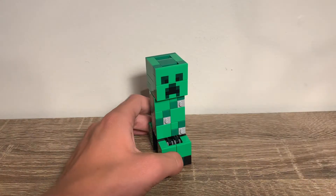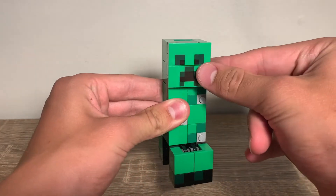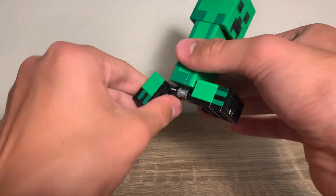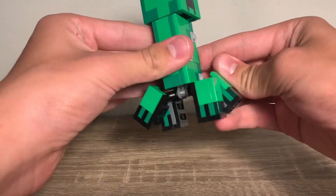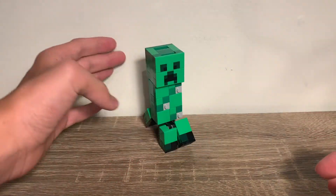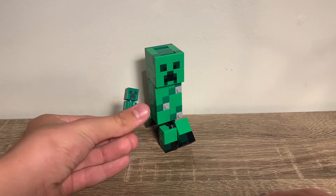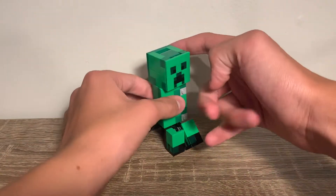I do want to show you the articulation. The head rotates 360 degrees. The legs move out, and you can get some pretty cool poses — one two, one two — and there you go, now you have the creeper walking. The head can rotate as well.